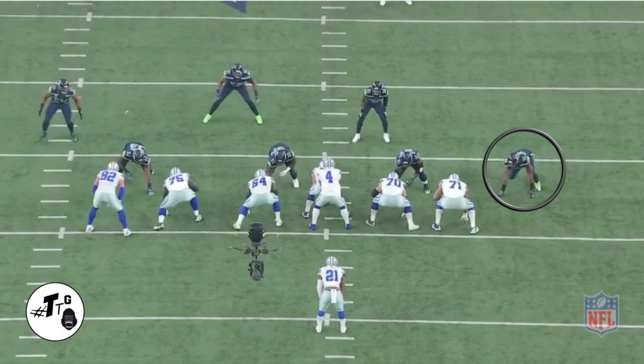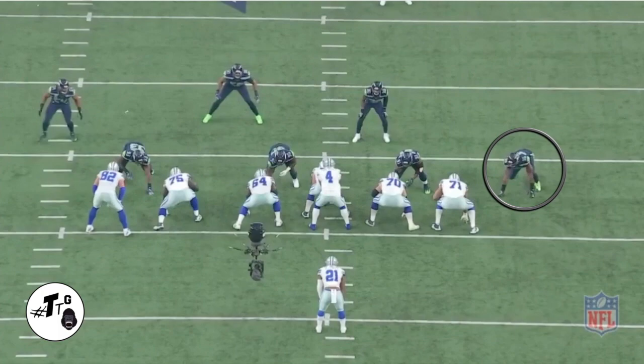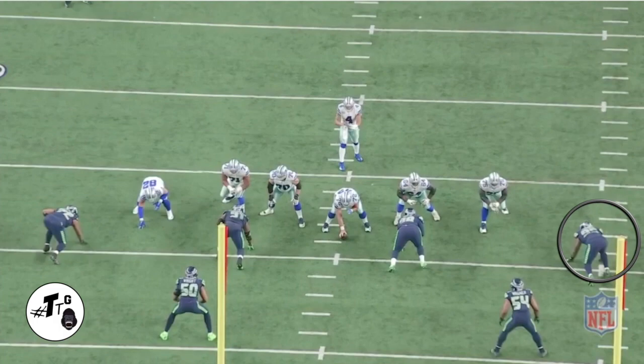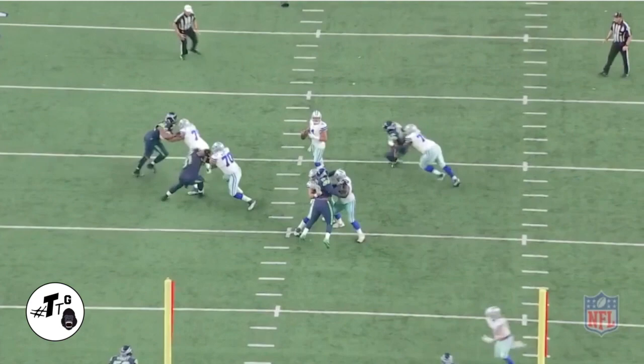Jordan is in the five shade against Collins. It's zone left, so Jordan is supposed to be the replace guy — anything backside, he gets it. This is a D-lineman's favorite play — a clean shot on the running back. Jordan is in a Y9 stance against Brian Bell. For a guy that didn't play in three years, he does a great job — left hand, right hand, swim move, bends the corner, and gets the sack.